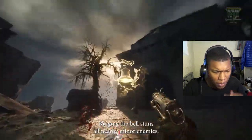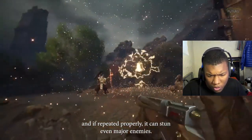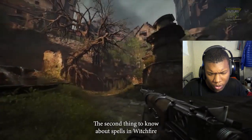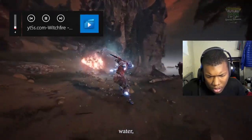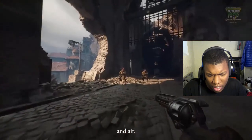What you're seeing here is a cursed phantom bell that you can ring up to three times with your bullets. Nearby minor enemies — and if repeated properly, it can stun even major enemies. The second thing to know about spells in Witchfire is that most of them are based on the four core elements: water, air, fire, and wind.